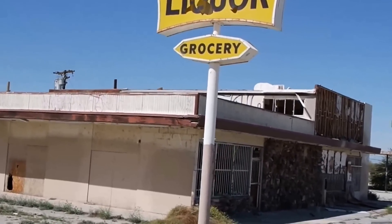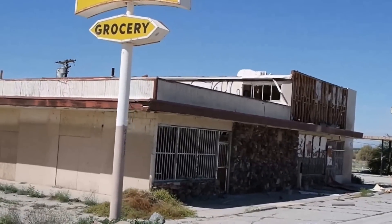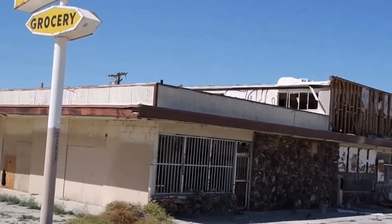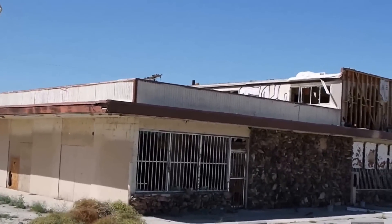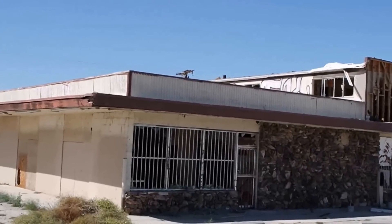The one thing that's different though — it looks like the side where the meth lab would be is actually on the opposite end of the building. So if you would take this building and put it in a mirror, that's how it looks in the game.